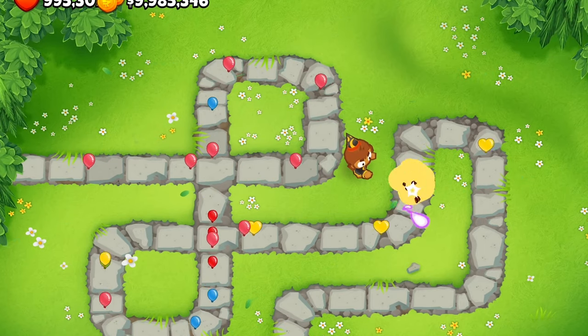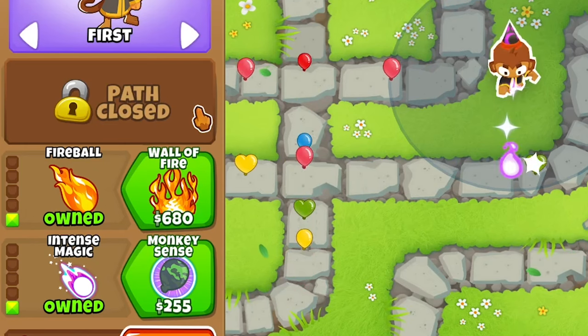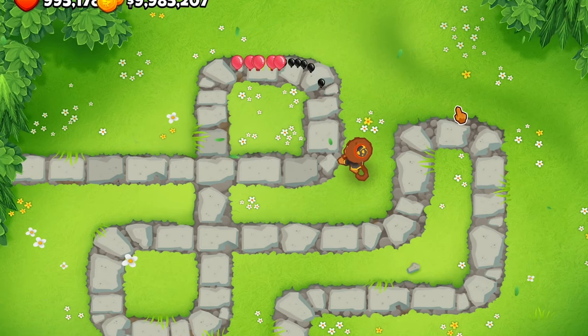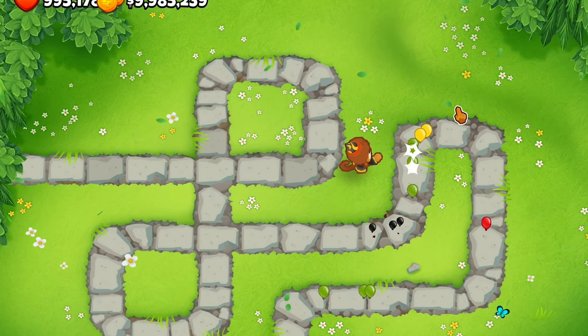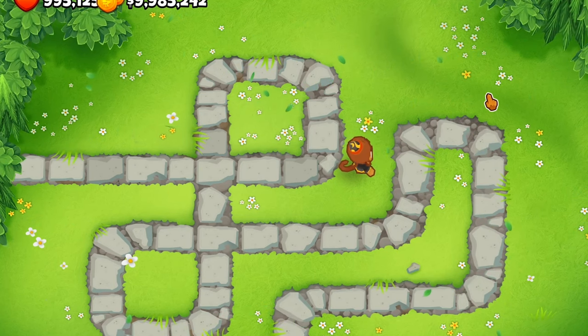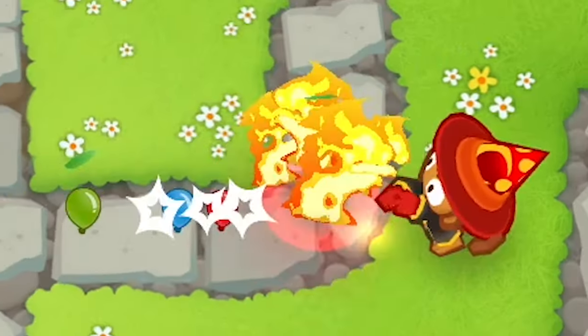Or 20 pierce when he has a 0-1-1 intense magic. This guy is also able to hit lead balloons — that's really good early game. Also worth noting: the top path can't hit camo or purple ones, same with this path, unless you have a cross path.